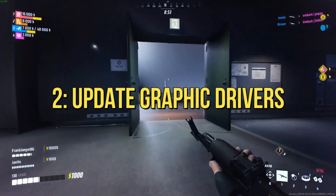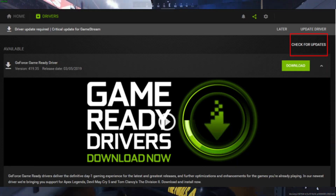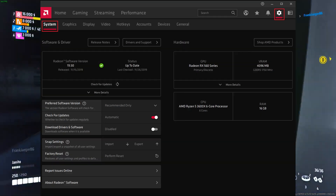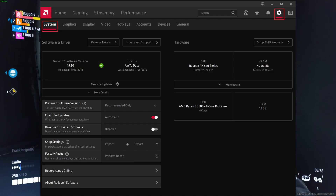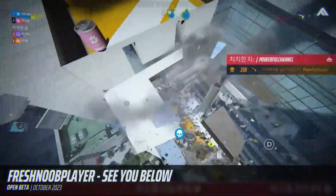2. Update Graphic Drivers. If your system checks out, the culprit might be outdated GPU drivers. Launch day hiccups are common, so update or reinstall your graphic drivers. This can often resolve compatibility issues causing the black screen error. Stay up to date for a smooth gaming experience.